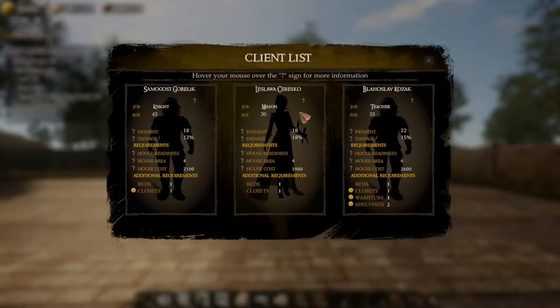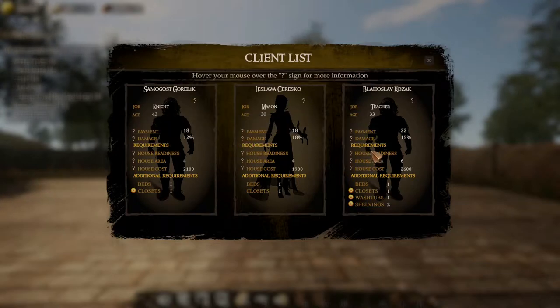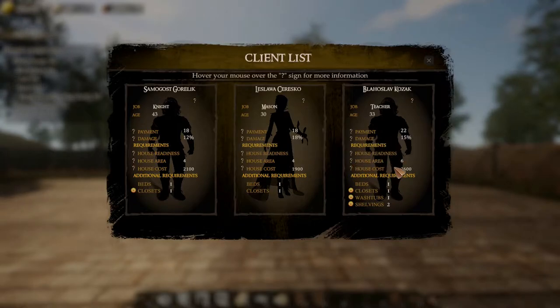You can view the customer's requirements by interacting with the rental plate or by pressing R. So I can press that now — sweet, client list. Payment: 18, 18, 22, so that one pays more. And there's a damage stat — the chance of the customer damaging the property. That one's house area six, which is the minimum house size expressed in number of foundations, so it's a bigger and more expensive house.